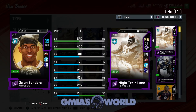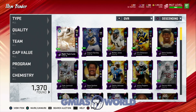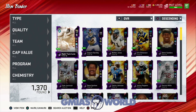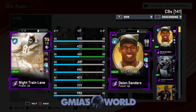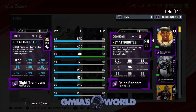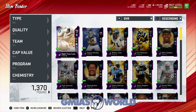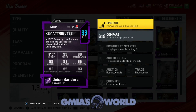With Night Train Lane, I believe he goes to a 99 zone chemmed up. Let's verify that quickly. There's a bug in the game where when you go right after updating a player, EA Sports doesn't process fast enough — you have to back out and go back in. Now he has 99 man coverage, 98 zone coverage, and 86 press chem. Night Train Lane plays unbelievable zone — he also has a 98 press, which is not too shabby. His hit power was wild too. Those are huge factors into why Night Train is out of control.